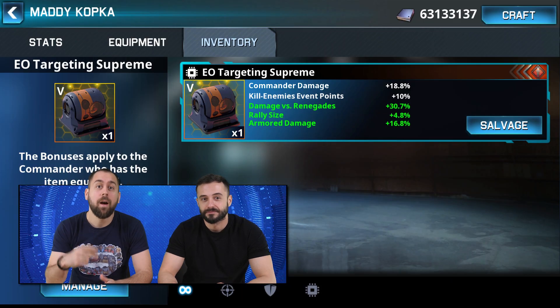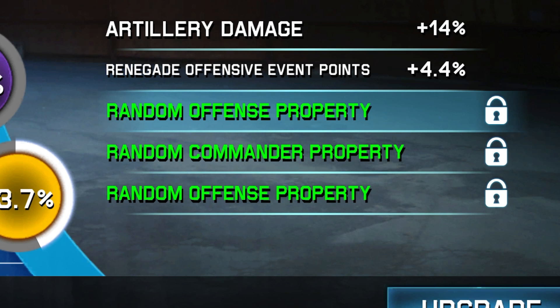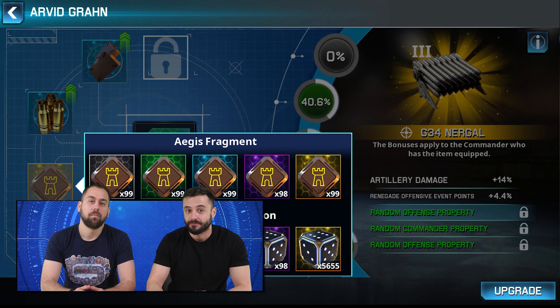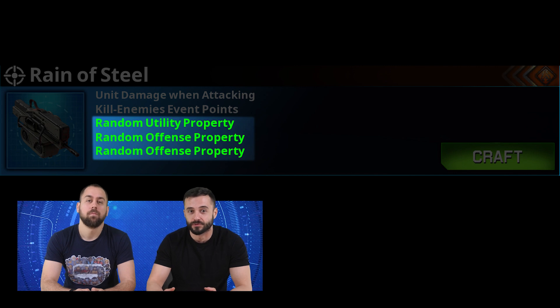The first two bonuses are fixed, which means you can see exactly what bonus you'll get — for example, increased commander damage. The next three are random, meaning you'll find out what you get after unlocking them, but you can see from which bonus pool they are. In this example, we'll get bonuses from the offense and the utility pools.